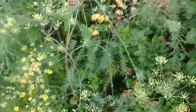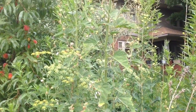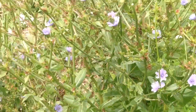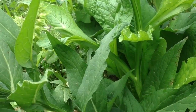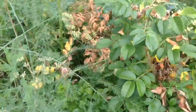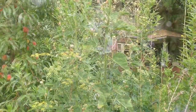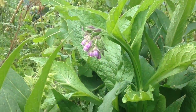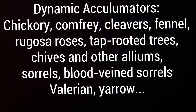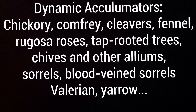A second category of plants that help us fertilize our garden are dynamic nutrient accumulator plants. These are plants that usually have deep tap roots that reach down deep into the soil to bring up nutrients and make them available to our other plants — either when we cut them to make mulch, or when they die back naturally in the winter, releasing those nutrients into the top level of soil. Great dynamic accumulators include chicory, comfrey, cleavers, fennel, rugosa roses, pretty much any deep tap-rooted trees, alliums, and sorrels.